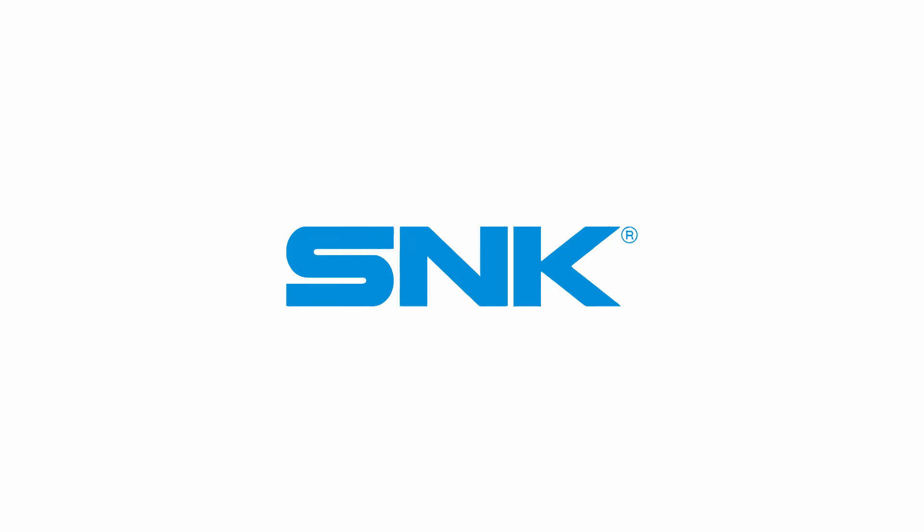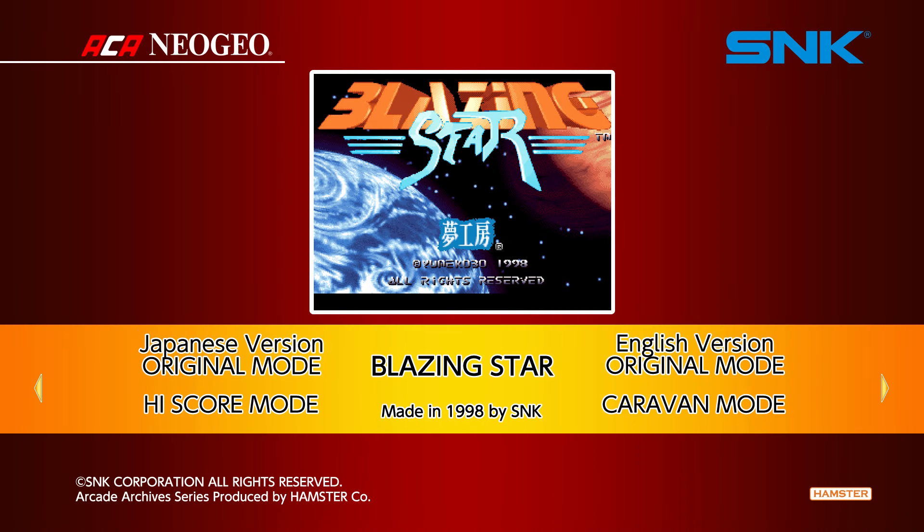Hey, what's going on? Days here, and today we're gonna be checking out Blazing Star on Nintendo Switch. I just downloaded this and I'm stoked to check this out. As you can see by the year down there — 1998 — so this is going quite a ways back. We're just gonna stick with the English version, original mode, so let's get right into it.